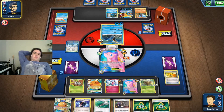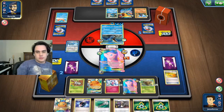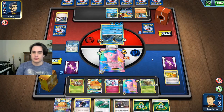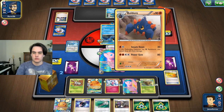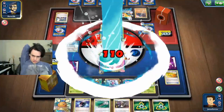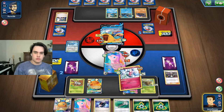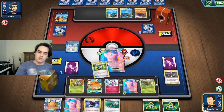You could theoretically Hydro Pump and kill us, which would not be optimal, but sometimes things have to happen. How many cards you got left in your deck, bud? 14. I've got 12 so, you know how it is. Well, Guzma up and we'll win. Hydro Pump — not enough to kill. That's GG's fellas and we take the last two prize cards. That's how the deck's supposed to work.